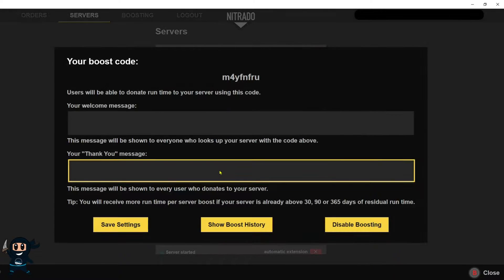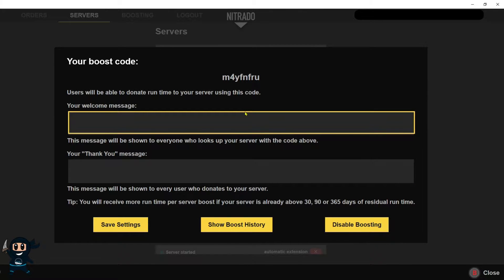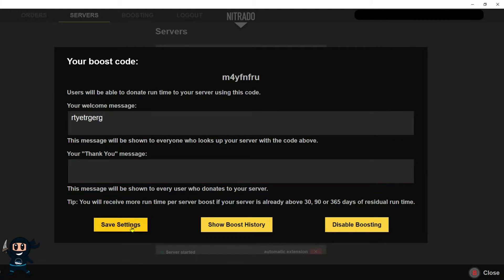This will give you a code that users on your server can use to donate to ensure the server remains active. Fill out the boxes however you want and then press save the settings.